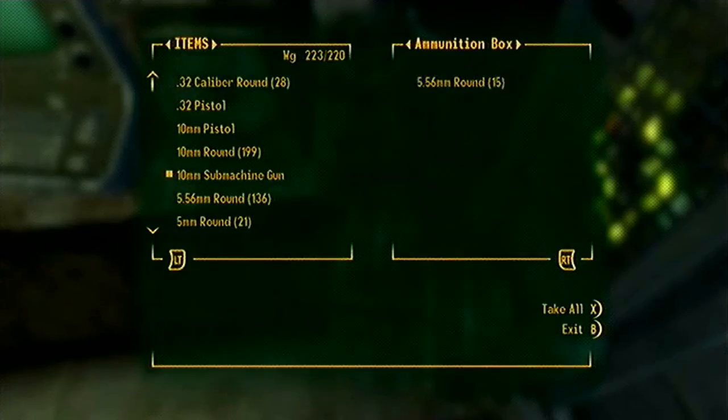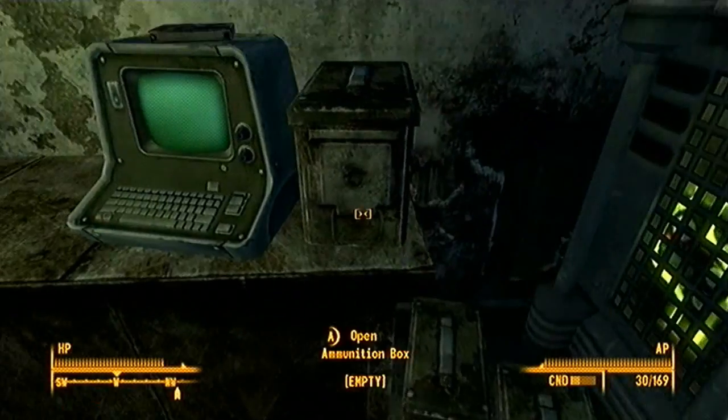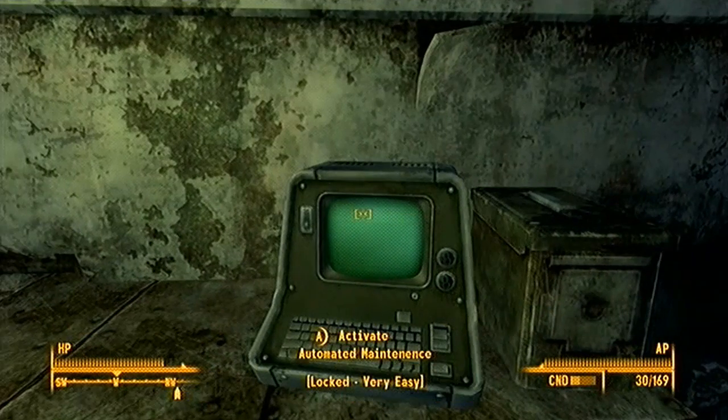Alright, got some ammo boxes. What the hell — we got an office employee ID. Hmm, what does that mean? Maybe it'll let us open this thing.